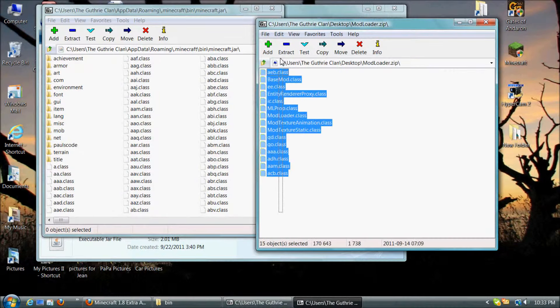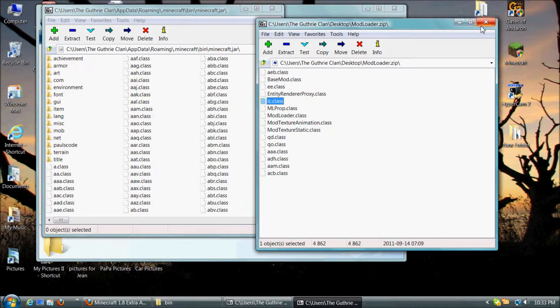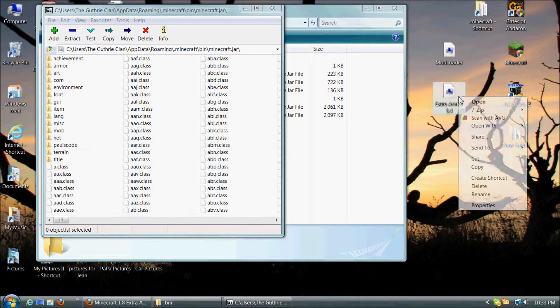You open Modloader with 7-Zip or WinRAR and you drag all the files from that into the Minecraft.jar. Once you do that, you've successfully installed Modloader. You just X off that.